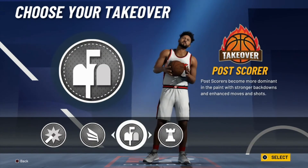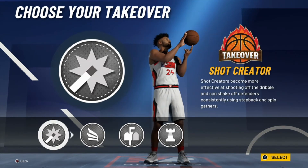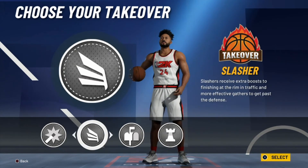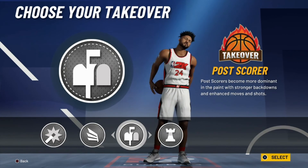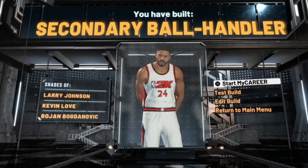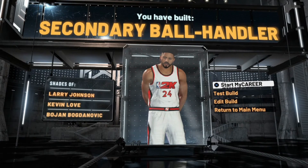And look at that, ladies and gentlemen. You got Playmaker, you got Post Scorer, you got Slasher, you got Shot Creator. Probably the best takeover spread in the game. For this build to be absolutely broken, I would choose Post Scoring takeover. And look at the name — you are a Secondary Ball Handler, man. Similar to Larry Johnson, Kevin Love, and Bojan Bogdanovic.